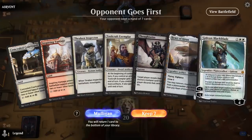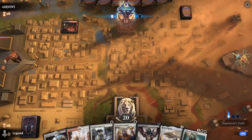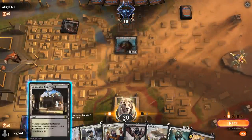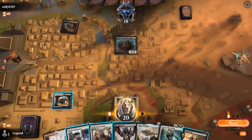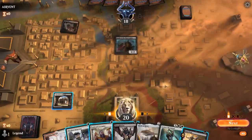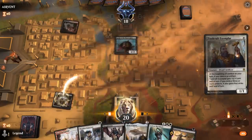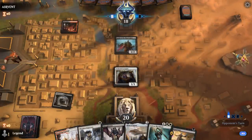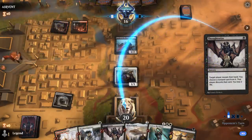We're on the draw with a fine opening hand: Exemplar into Heart into Gideon hopefully, maybe Thoughtseize sprinkled in. Opponent with a turn one Knight of the Ebon Legion, which I could Fatal Push. I'm probably going to want to Thoughtseize within the next turn or two and I only have a single black. I think I'm still playing Toolcraft here, and next turn I can Thraben plus Push or Thraben plus Thoughtseize to enable Toolcraft. Opponent's got Tyrant's Scorn as a Thoughtseize, which might take my copy.